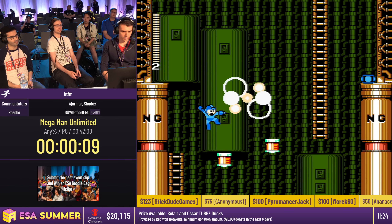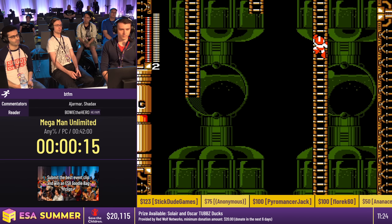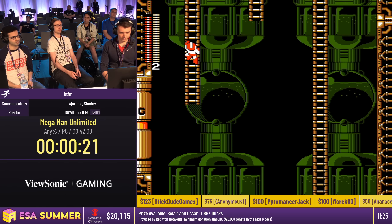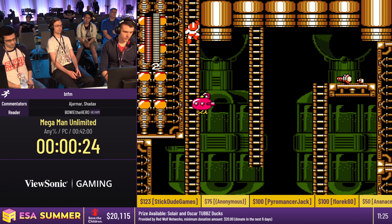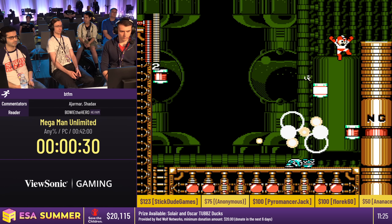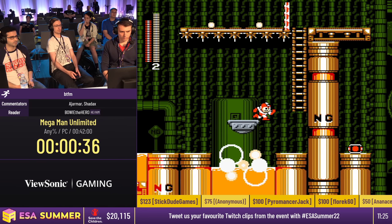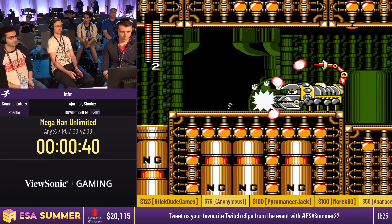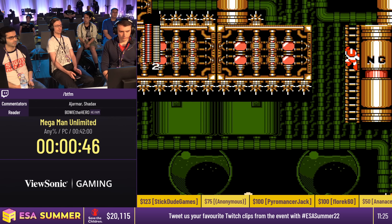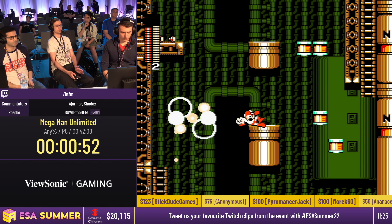To quickly go over the basic mechanics of this game — because no Mega Man game is quite like the other — you do not have a charge shot in this game, but you do have a slide. You also have quick weapon swapping, which means you don't have to go into the menu to swap weapons. You have a pretty regular Rush Coil and Rush Jet, working similarly to Mega Man 9 and 10. The slide has a dedicated button, and you can also buffer slides by holding the button so that as soon as you land, you execute a slide.